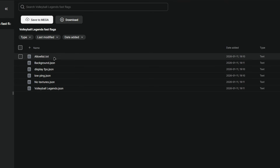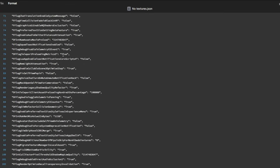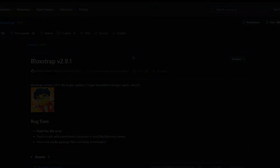In the Mega folder you're going to have your allow list, background, display FPS, low ping, no textures, and your Volleyball Legends fast flags. Now, the no textures flag actually got patched by Roblox, so that one is not going to work anymore sadly. But your Volleyball Legends fast flags will still work — let me show you how to set them up.